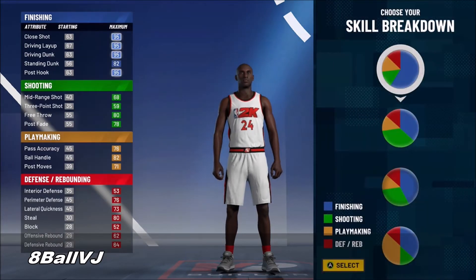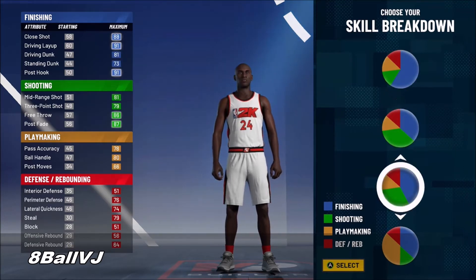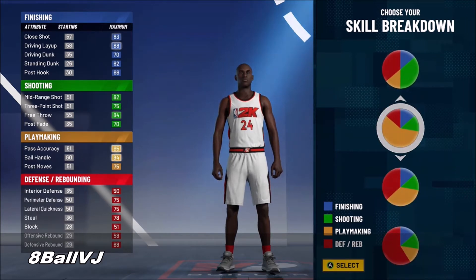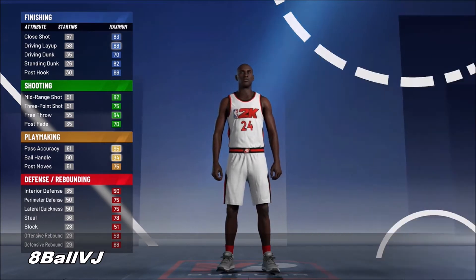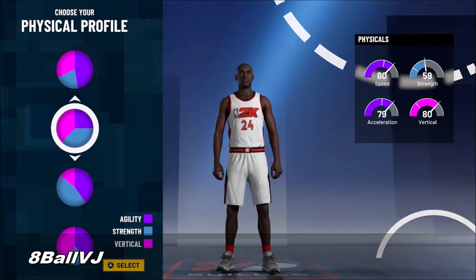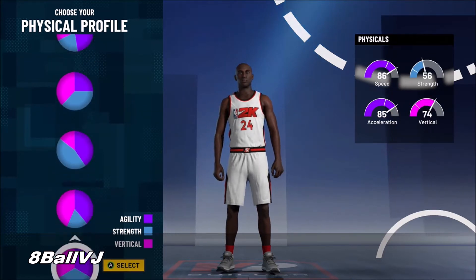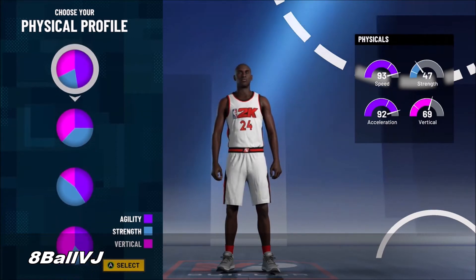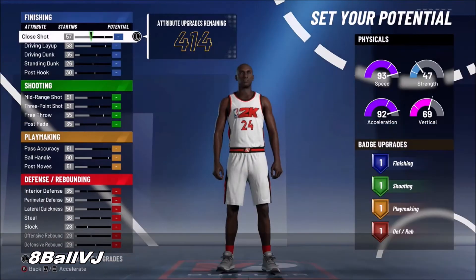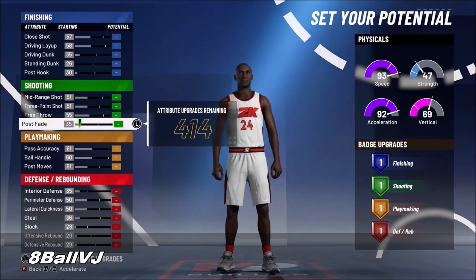Now every build in the game kind of got watered down, but anyways you're going to want to go pick this pie chart right here — it should be the pure playmaking pie chart, majority playmaking. This is as good as you're going to get for Kobe. It can't be 100% Kobe, but this is the closest thing you're going to get.